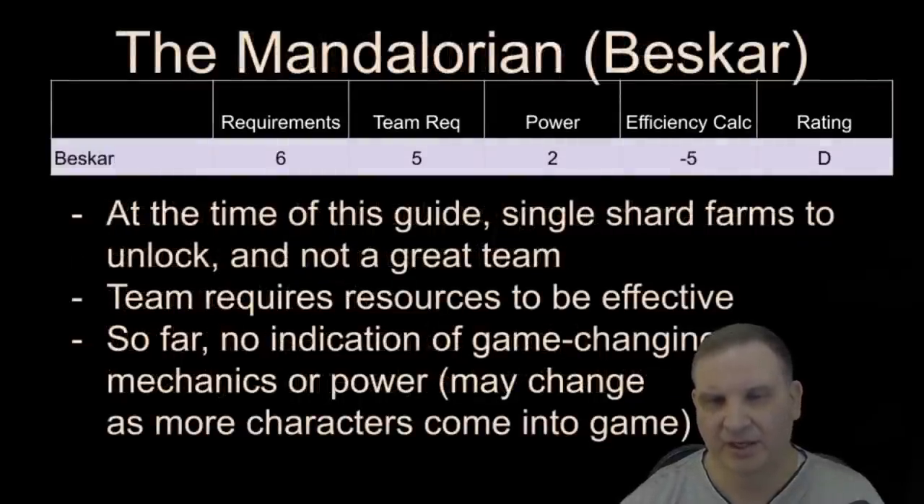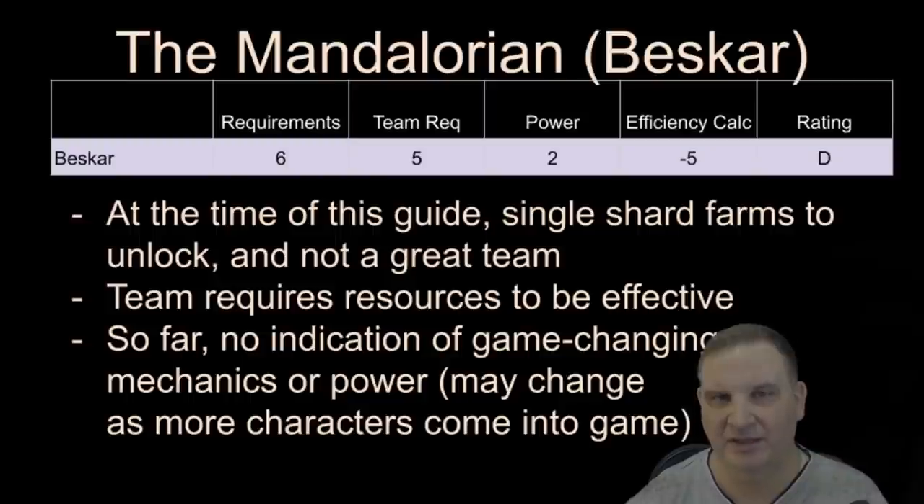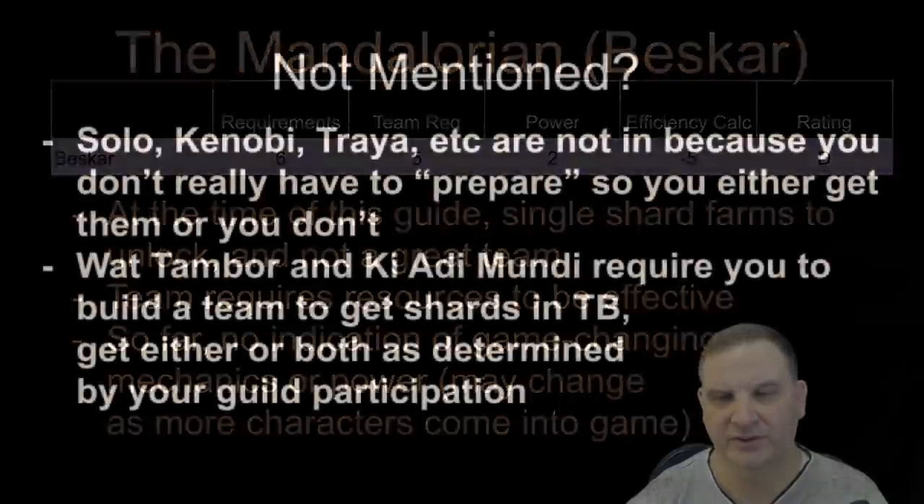Beskar Mando — similarly, at the time of this guide, a lot of the farms to get him going are single-shard drops, which makes him very hard to get in terms of requirements. Once you've got him, you have to build up a team around him, which also takes a bunch of resources. So far, there's no indication that the Whistling Birds and the Mandalorian Beskar armor are game-changing — whatever he does, you can pretty much do with other teams already. That may change in the future — we may continue to get more Mandalorians, and at some point that may tip this character into being an awesome, efficient investment. But for right now, he is among the low-efficiency characters in the Journey Guide.